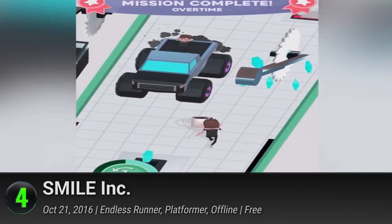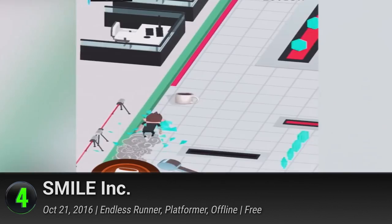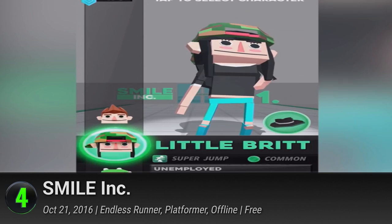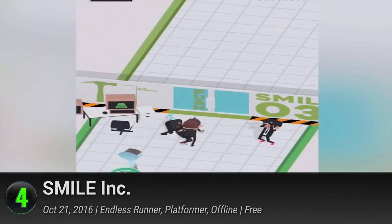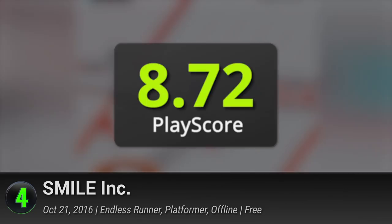4. Smile Incorporated. The corporate ladder has always been a tough climb, but none as hard as this game. A title from popular YouTuber Roman Atwood, help his friendly cartoon avatar navigate through the blades and guillotines of the capitalist uphill. Collect a variety of adorable characters and help them fulfill that old American dream. Make your way through 50 missions and survive the grind of their daily updates. So perk up, bare your teeth, and whatever you do, don't get fired. It has a PlayScore of 8.72.